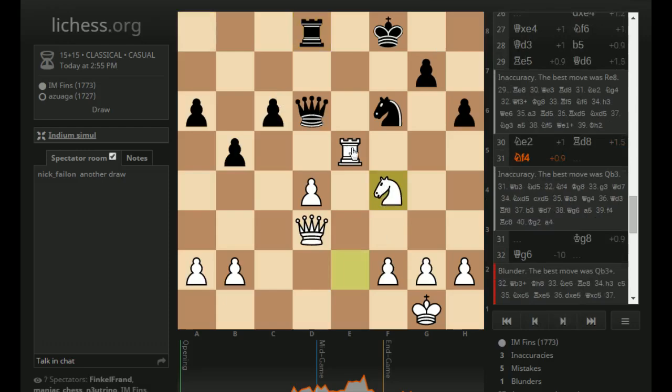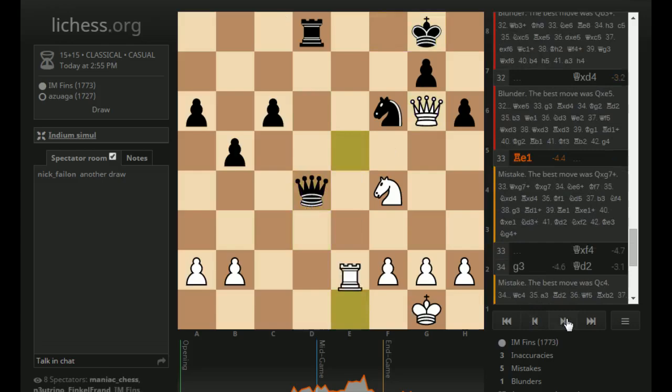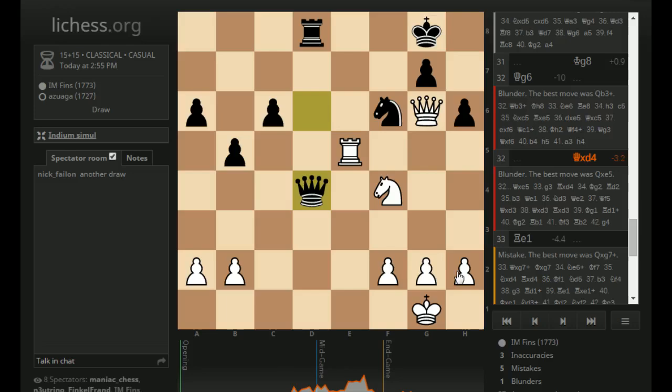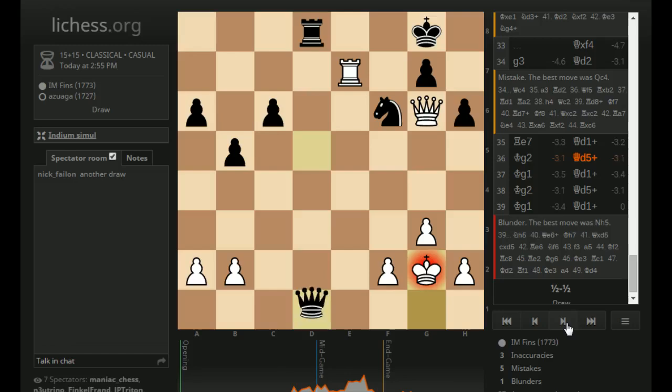Knight F4 — seemingly allowing Queen takes E5, maybe, but that would lose to Knight G6 check and then I go win the Queen. So he played King G8 — and this is just a huge blunder. He actually could have taken on E5 even because of Queen takes E5 and I can't take back because of Rook D1 checkmate. I'm happy that I at least had the presence of mind to realize that I had never moved a pawn, so my King was back-ranked. I can't play like Rook E7 going from E8 because he just checkmates me on D1. So as much as I hated to do it, I played Rook E1.